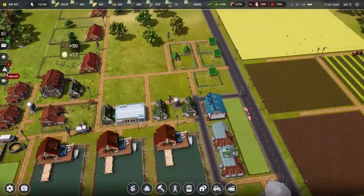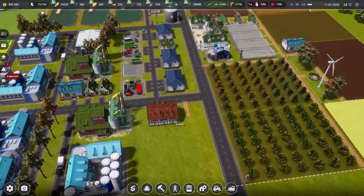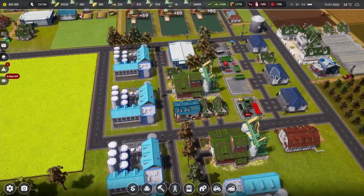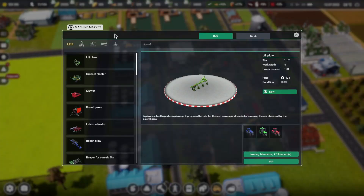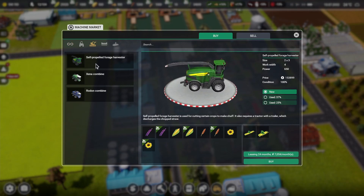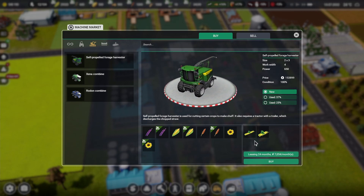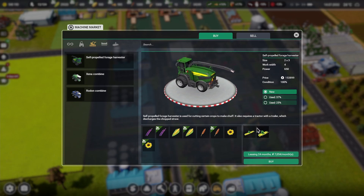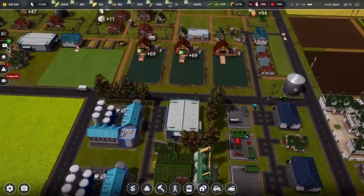The next thing I wanted to focus on was getting another harvester, but I won't get that until we're ready. Let's go to the market and look at the combines — I think we need the self-propelled forage harvester to get the crops, and then the nine-millimeter head to harvest everything up, which should be a lot better and faster for us.